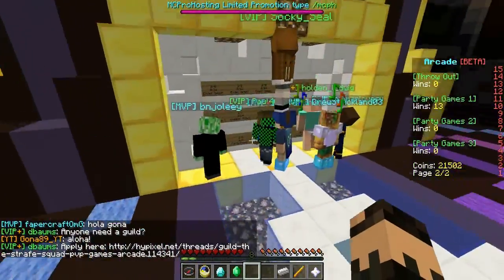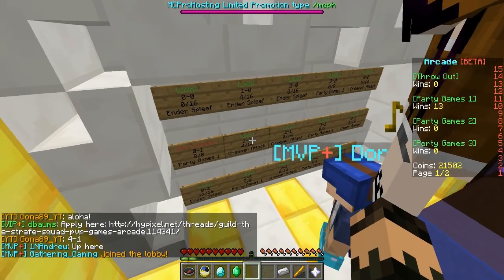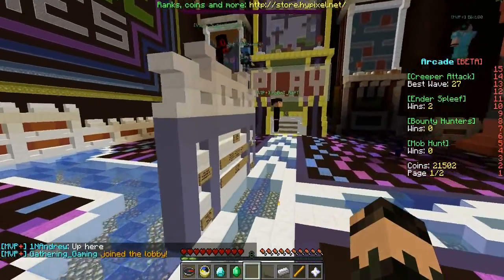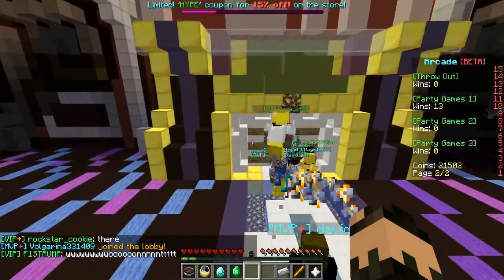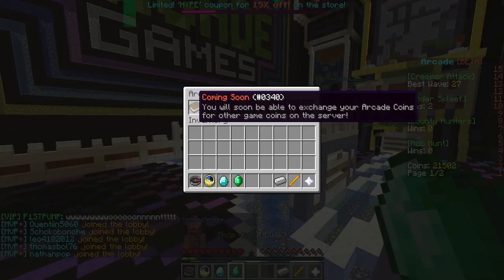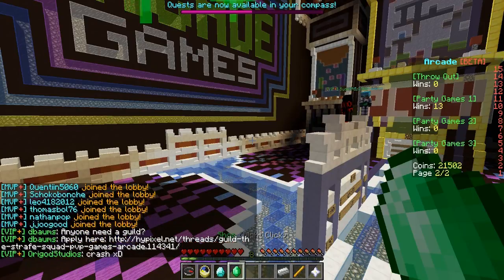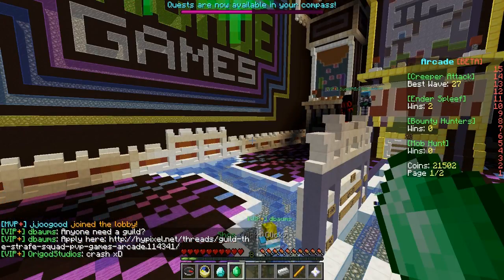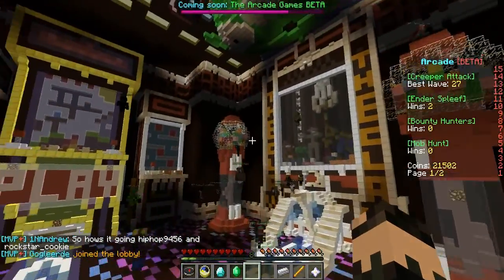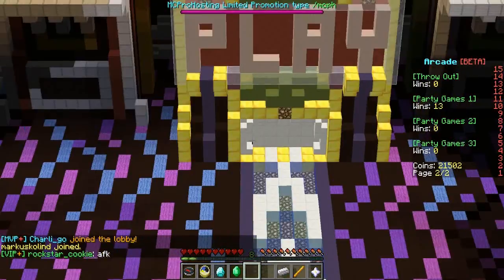I'll just show you what game types are available. There's Ender Spleef, which is kind of like bow spleef but more in depth. There's Creeper Attack — I believe Crowed did a video on that so you can check his channel if you want to see that. There is a shop where you can exchange arcade coins for coins in other servers, which will be very interesting once it's released. I'd highly recommend playing Party Games right now because it probably gives you more coins than it should at the moment.